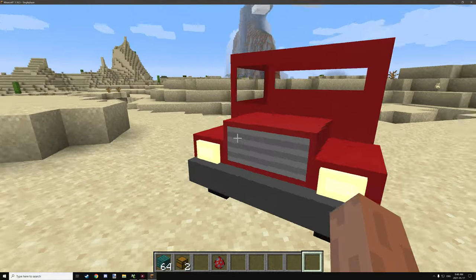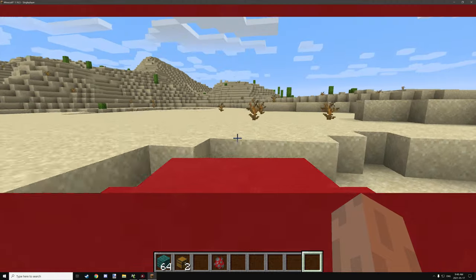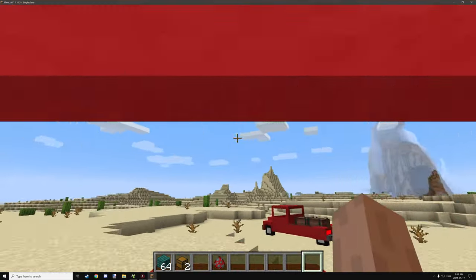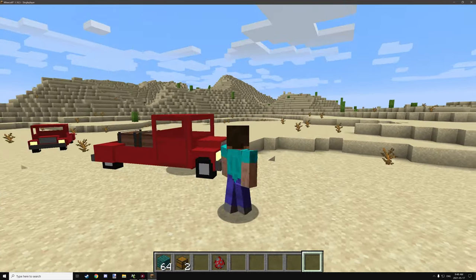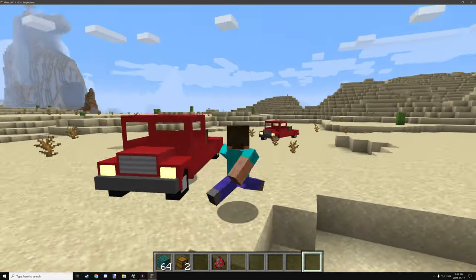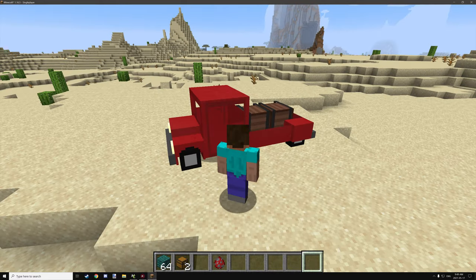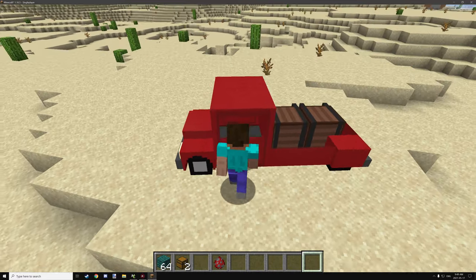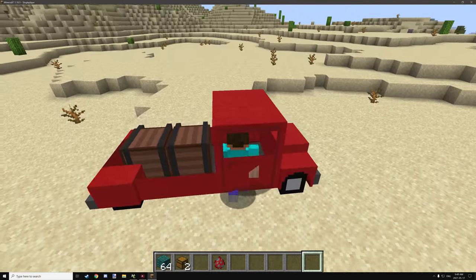The truck is also drivable, so you can drive it around. I'll show you the BlockBench setup so you can see how it all works. I did cover it in the last video, so it's not too different when it comes to modeling the structures or models for the car.